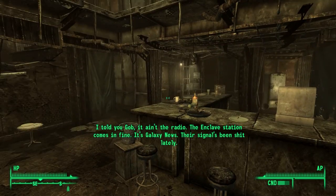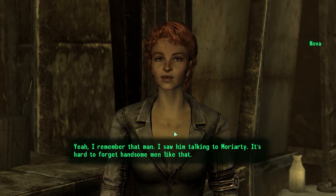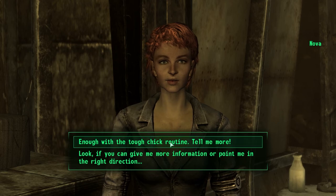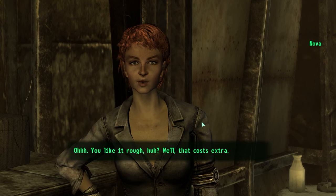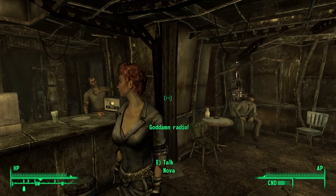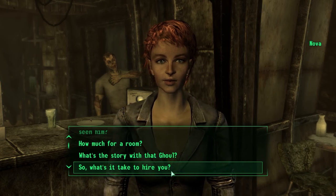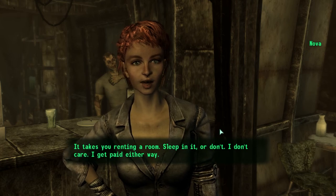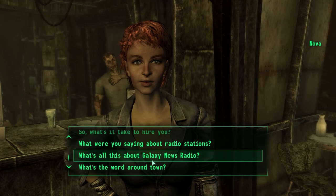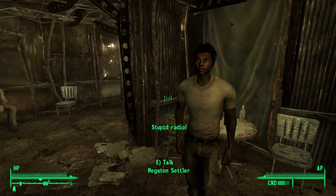First things first — Nova, I'm looking for my father, middle-aged guy, you seen him? Yeah, I remember that man — I saw him talking to Moriarty. Hard to forget handsome men like that. Go look for daddy somewhere else — I'm working right now. So what's it take to hire you? It takes you renting a room — sleep in it or don't, I don't care, I get paid either way. She doesn't have anything I'm looking for.